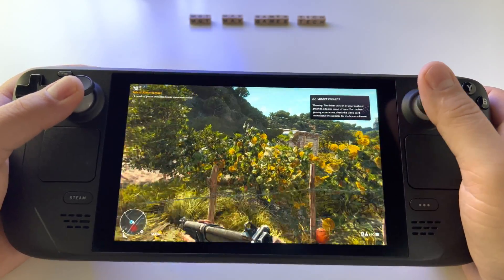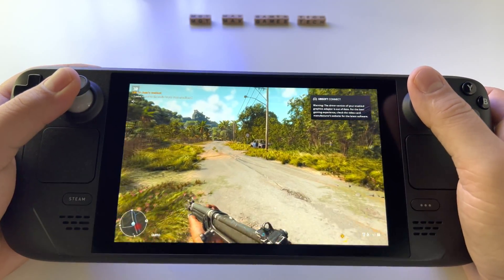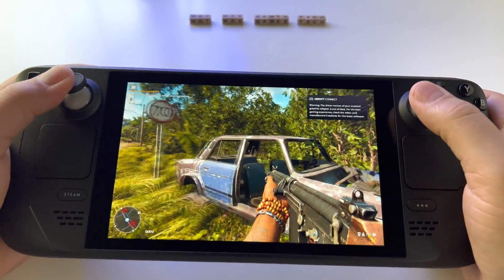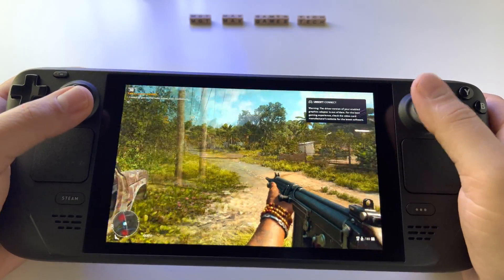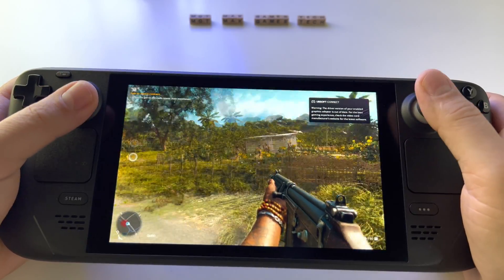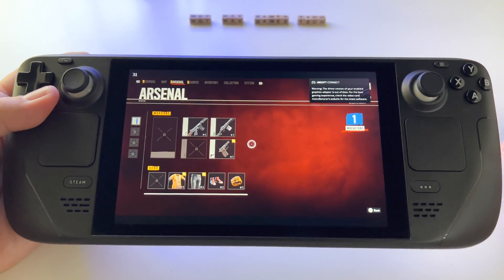Here at maximum, the graphics are absolutely insane for a portable device. And look — even when we are running, we don't have that motion blur applied to the graphics. So everything is here at maximum and it looks gorgeous. Let's go here to settings.